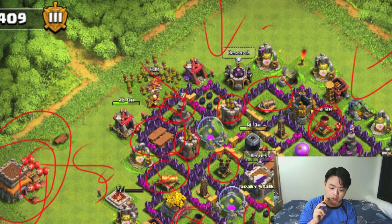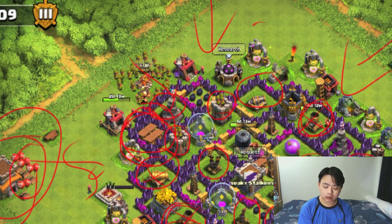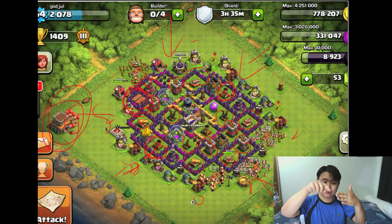The use of spring traps is also not ideal. Wall breakers are attracted to buildings, not empty space — specifically buildings within walls. In this case, since there are no buildings within those walls, the spring traps placed there will basically be ignored. Try to place spring traps at the intersection of walls where you have both a tower and a resource building.